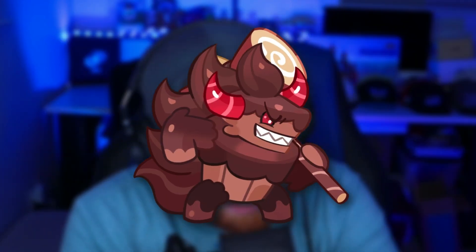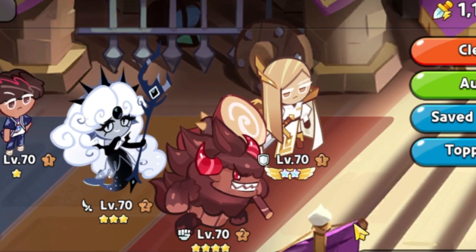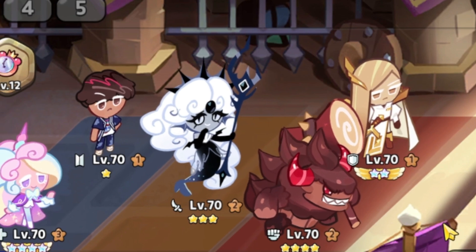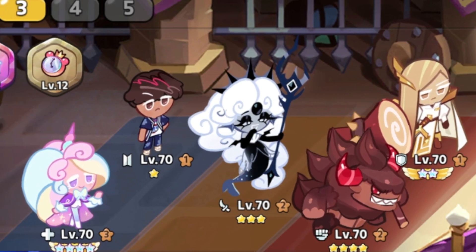We've got a busted composition for the arena, utilizing the brand new Brute and BTS cookie. Diving into the arena team, we've got Brute and Financier here in the front, we've got Black Pearl in the center, and then we've obviously got a BTS cookie — it doesn't matter which one you use, they all have the same skill — and Cream Unicorn.